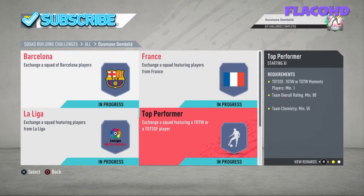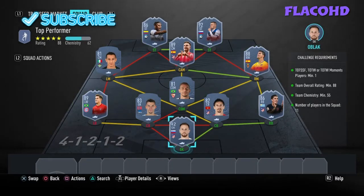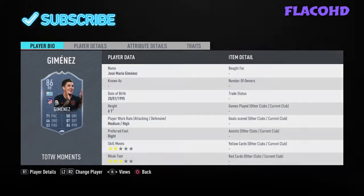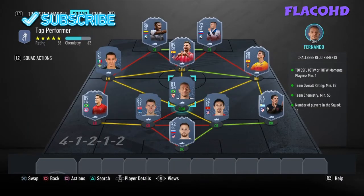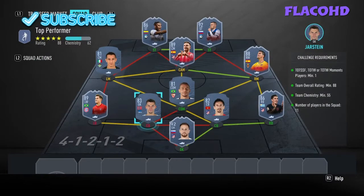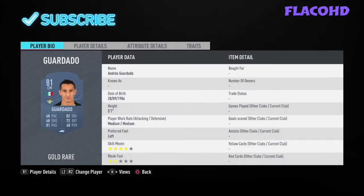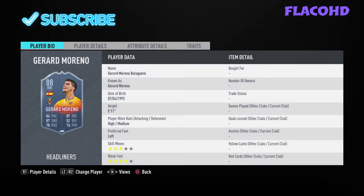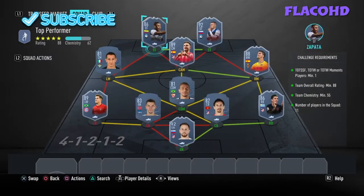Moving on to the fourth team but not the final team. The requirements are: Team of the Season so far, Team of the Week or Team of the Week Moments — 1 player, 88-rated, 55 chemistry. In goal we have Oblak. Right back is Jimenez. Right centre back is Savic. At CDM we have Fernando. Left centre back is Jarstin. At left back we have Coutinho. Left mid is Guardado. Our CAM is Saul. Right mid is Gerard Moreno. Our right striker is Ilicic. And to end it off our left striker is Zapata.